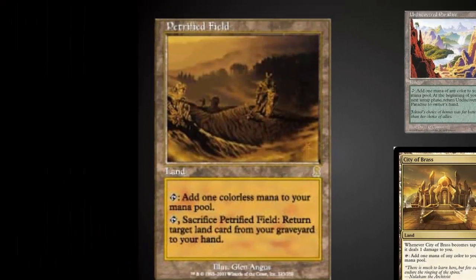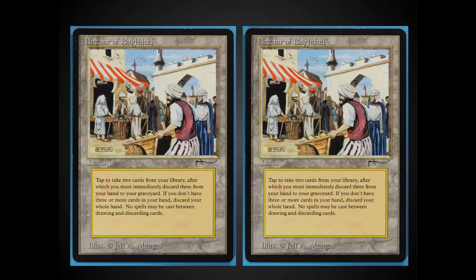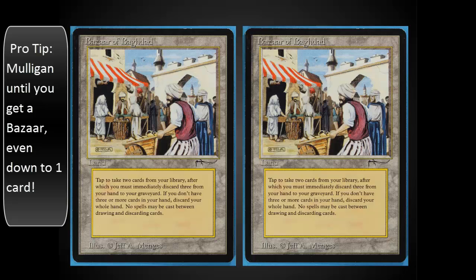Petrified Field is also in here, which is a wonderful card because it allows you to bring the Bazaar of Baghdads back from the graveyard. Wastelands are very common in Vintage, and this is a great way to try to deal with those. Bazaar is incredible. One thing to remember is it's not legendary — you can have two of them in play at the same time and use both of them. If you get an opening hand with two Bazaars, you are always going to keep it. You pretty much ship every hand that doesn't have a Bazaar of Baghdad in it when mulliganing.